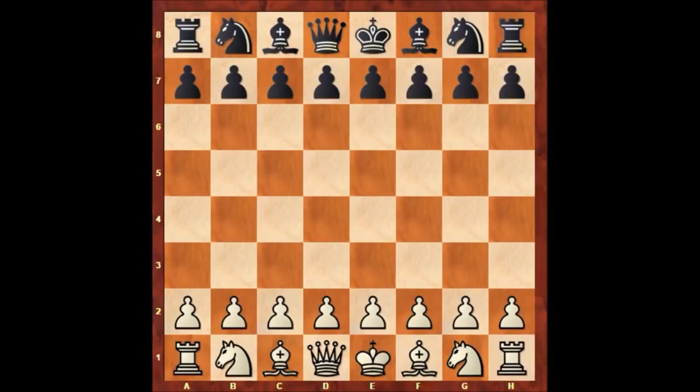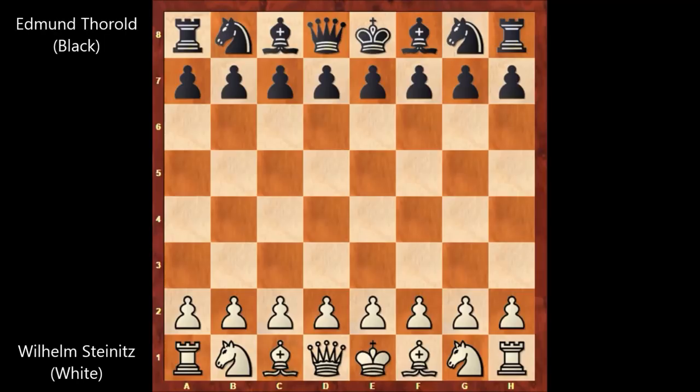Hello everyone, and let's check out another wonderful chess game by Wilhelm Steinitz from 1864 in London. Steinitz has the white pieces and his opponent is Edmund Thorold. Let's quickly check out this marvelous chess game.